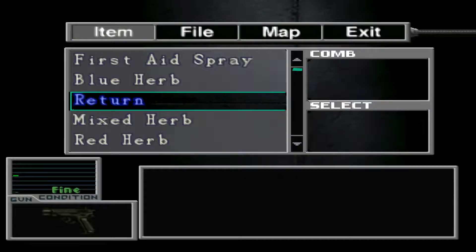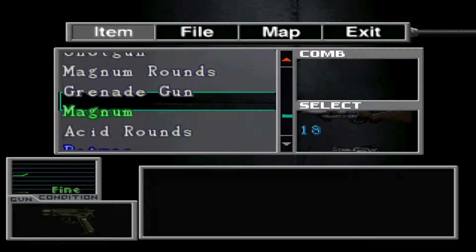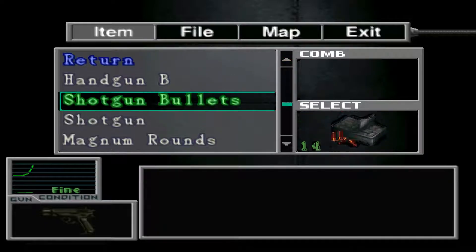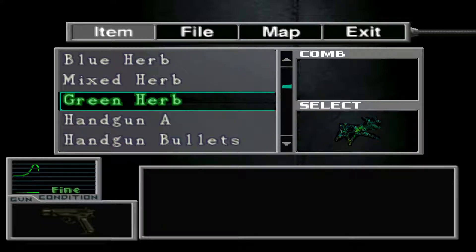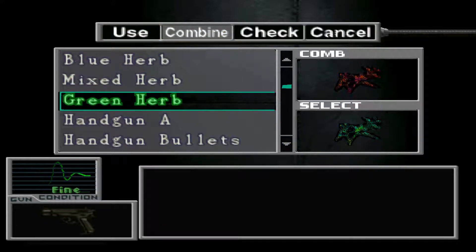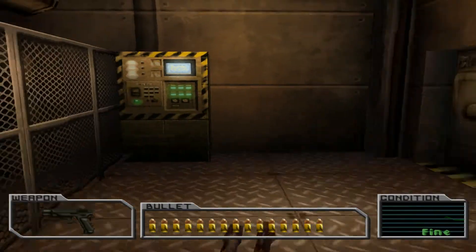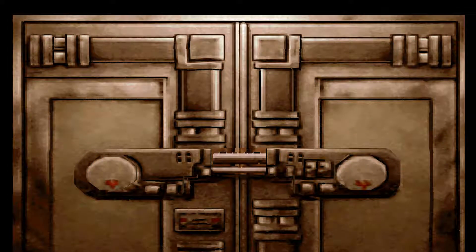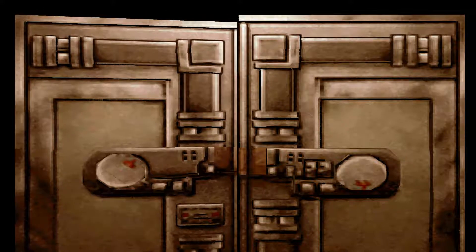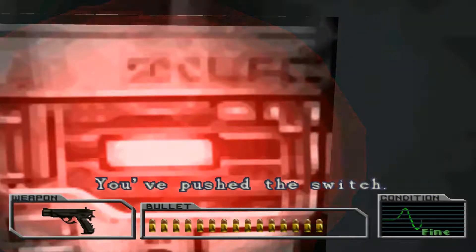Let's have a quick look at our supplies. I think we're doing pretty well. I assume we're just going for the shutter here, because that other door needs a key card — an ID card or something?